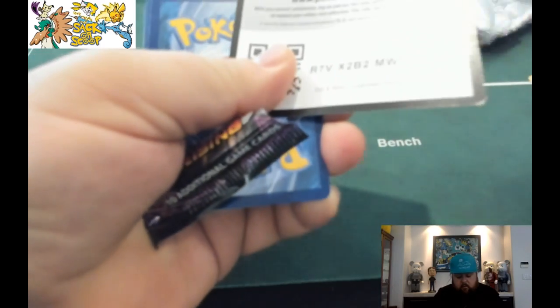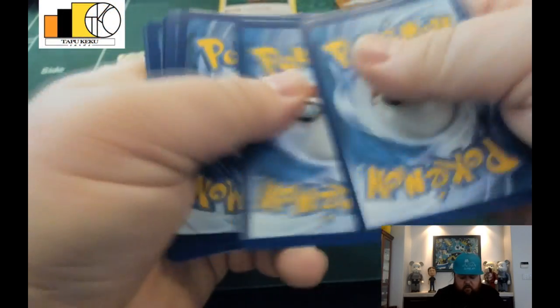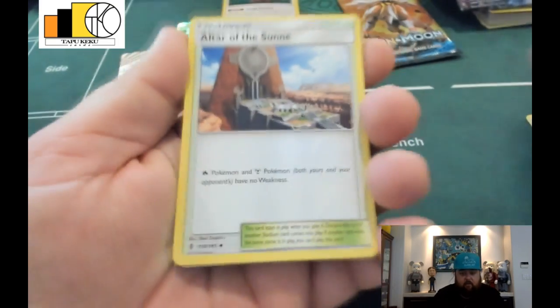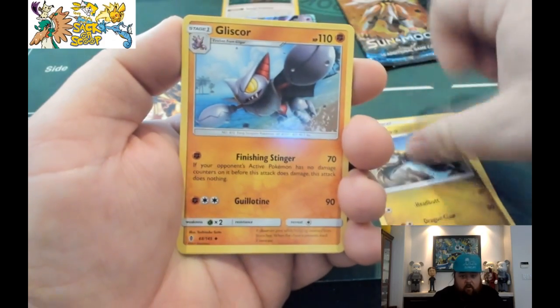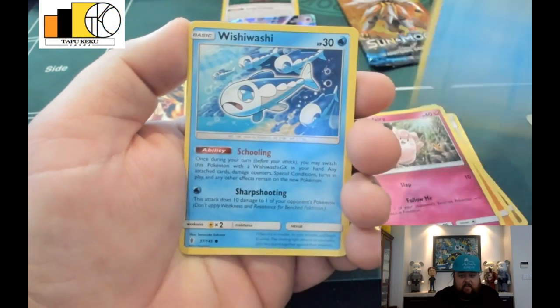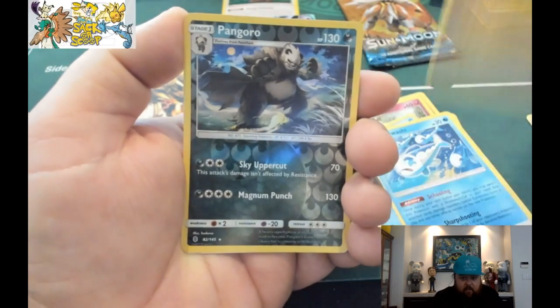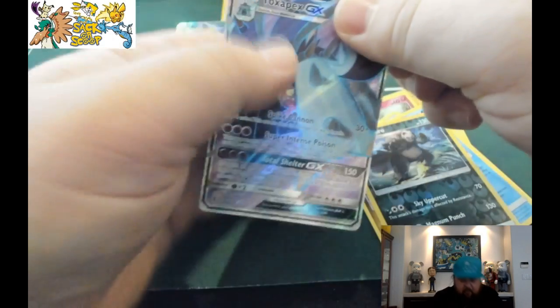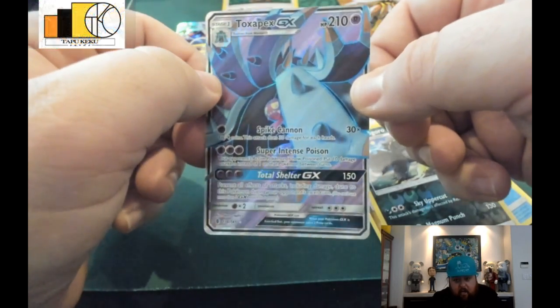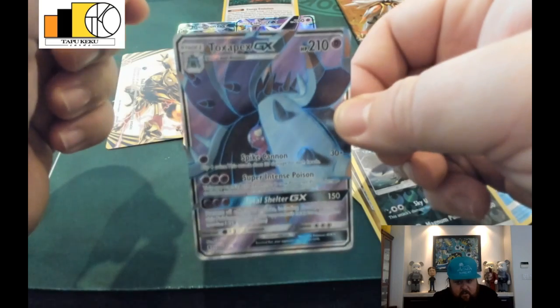Here we go — what will our last pack of Guardian Rising bring us? There's the code — boom shakalaka! We have a Water Energy, Altar of the Sun, Hakamo-o, Gliscor, Rockruff, Clefairy, Vanillite, another Wishiwashi — wow, it's a school of Wishiwashis today! — a Goomy, a Pangoro which is a reverse holo, and a Full Art Toxapex. What a beautiful card! I love the way they put the psychic typing purple behind these full arts — these psychic full arts are so beautiful.